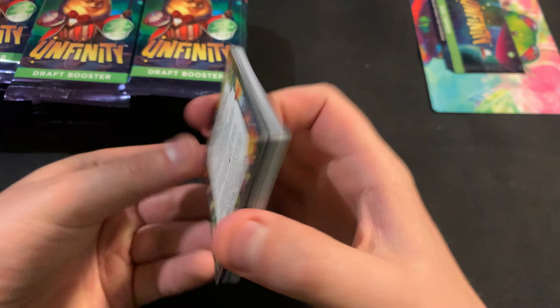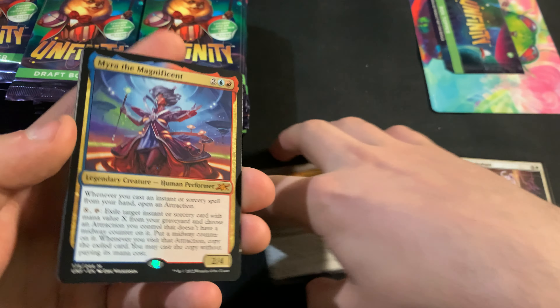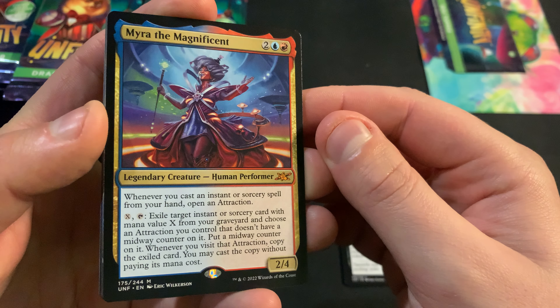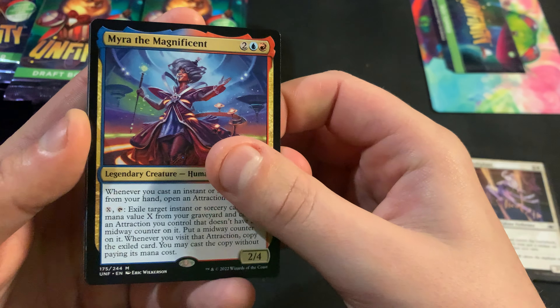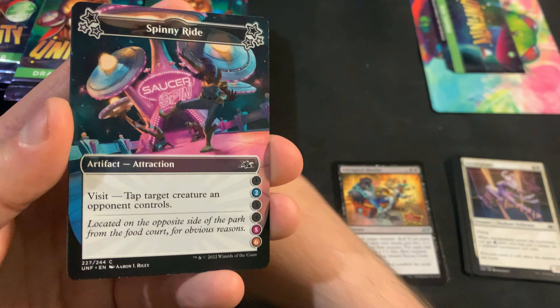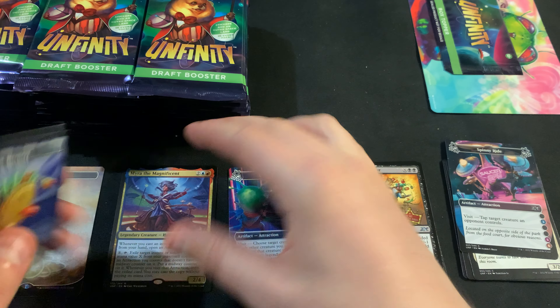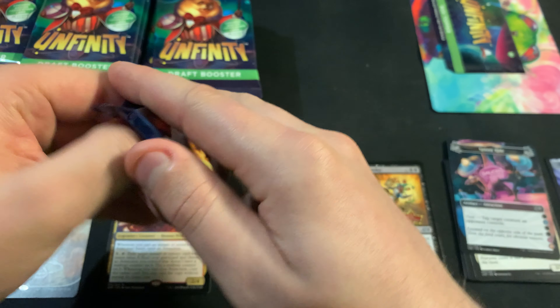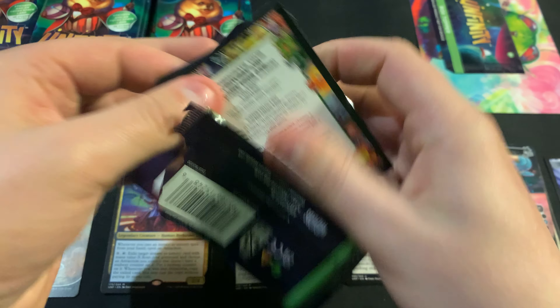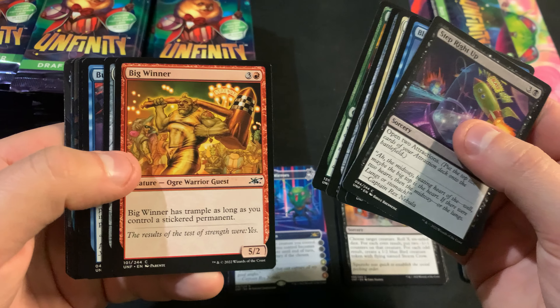Eventually I will not be lazy and sort the cards that I have opened already to end up seeing what I need towards the set. With the other un-sets I ended up building playsets of like Unhinged and Unstable, because I'm just a bit weird sometimes.